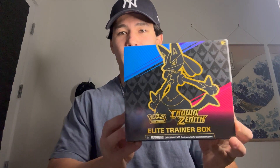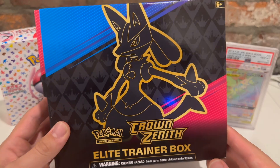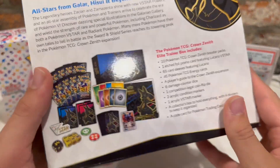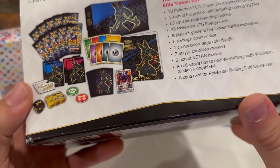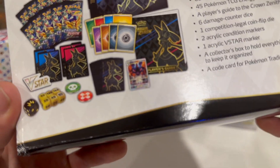Welcome back to another episode of 'Reliving My Childhood with Adult Money.' Today we're opening the Crown Zenith Pokemon Elite Trainer Box and seeing if we get any good cards. The box comes with 10 booster packs and a really cool Lucario promo card.